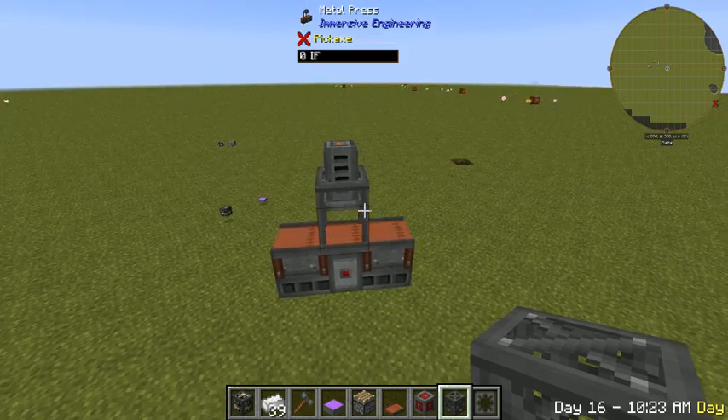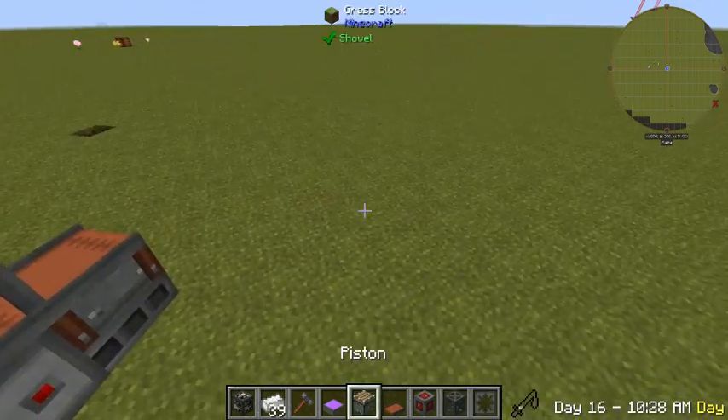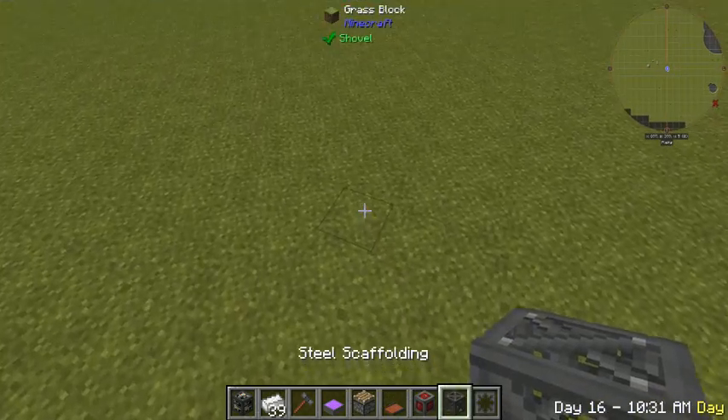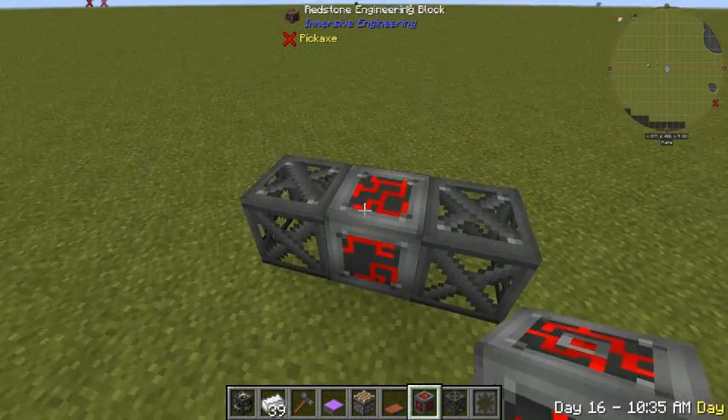Alright guys, today we're going to be showing you how to put together the 1.10 version of the metal press for Immersive Engineering. You're going to need steel scaffolding — two right here like that — and a redstone engineering block in the middle.